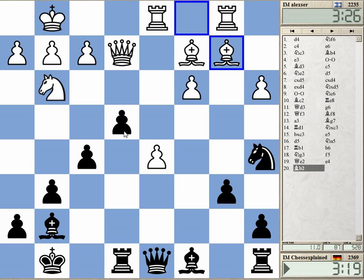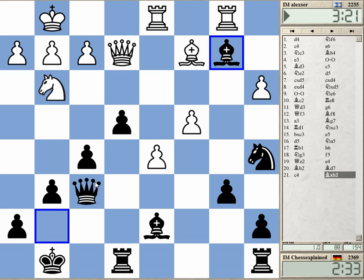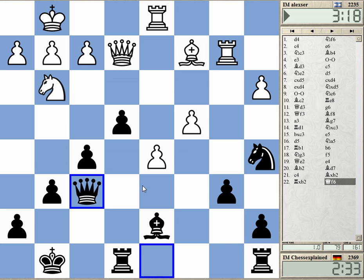I wonder about e3 — this is a possibility. There's some way to improve my position. If I would be able to prevent c4 it would be absolutely great, but b5 is not a playable move I think. Okay, so let's go here — this is also not bad, intending to do this, gaining a tempo and then knight b7 to d6 or to c5.